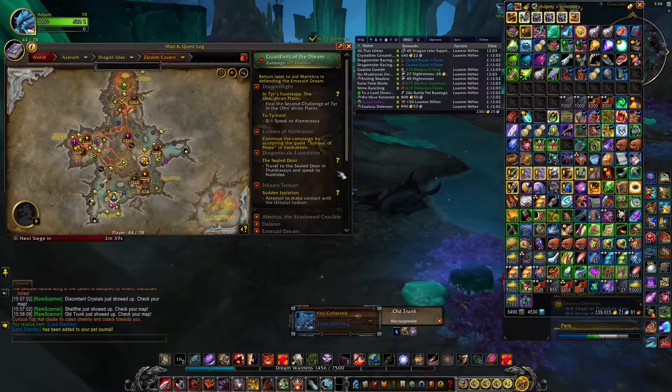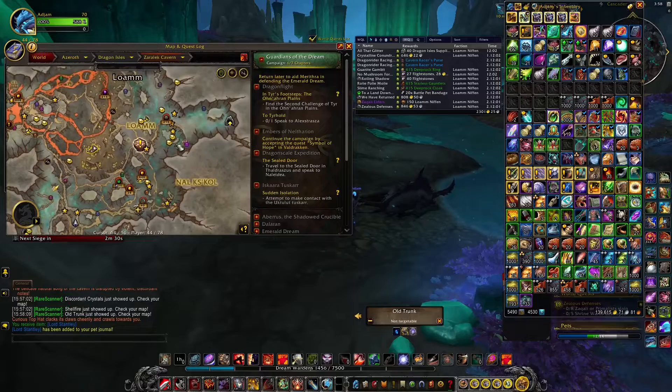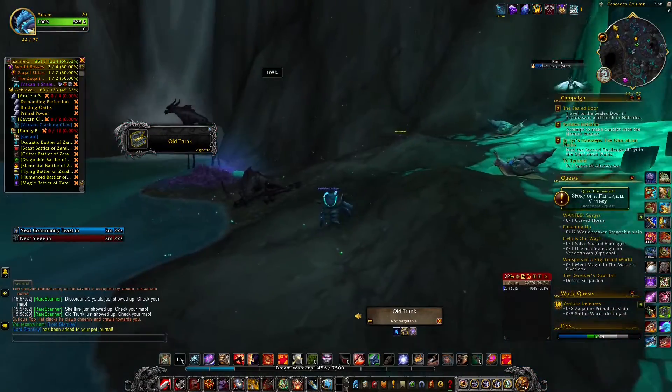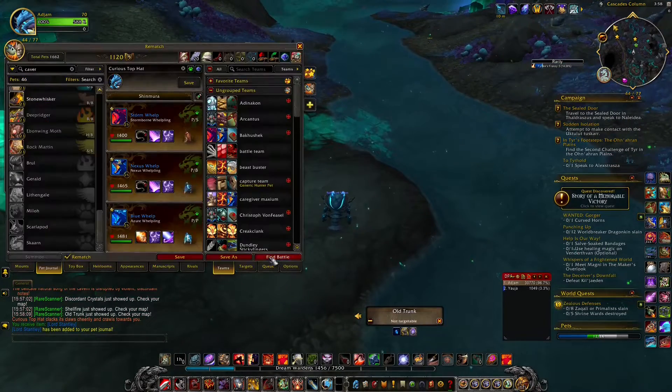It can spawn in a few spots — like here, about here, there's one up over here, and I believe there's one over there. But you have to use the item — the blue lobster jump scare — you can't use the toy. Then you click on the hat like you saw there and it gives you the pet.